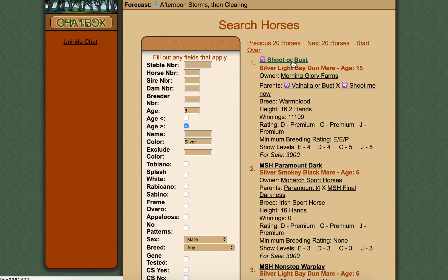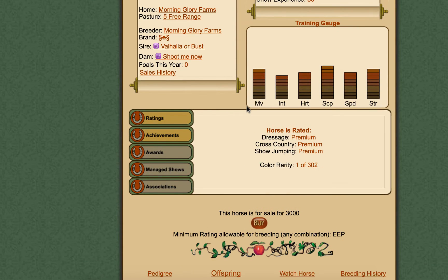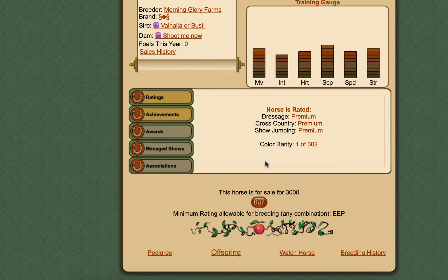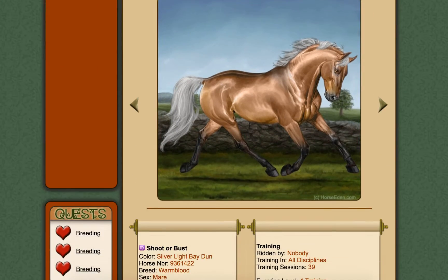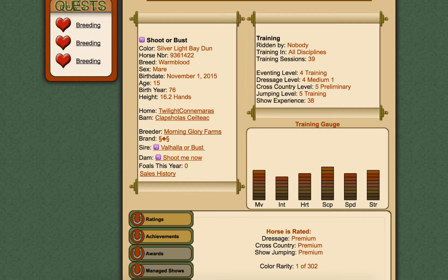There we go - silver light bed, she's 15, and there's another one, silver smoky black. She is premium, premium, premium. We've got another one here that's also premium. I quite like both of those but I think I like this one more - she's really pretty. I'm buying her. Congratulations, you purchased the horse and she's moved into the stable. Now we need to find her a stallion. She's got a minimum rating so we need to find a suitable sire.